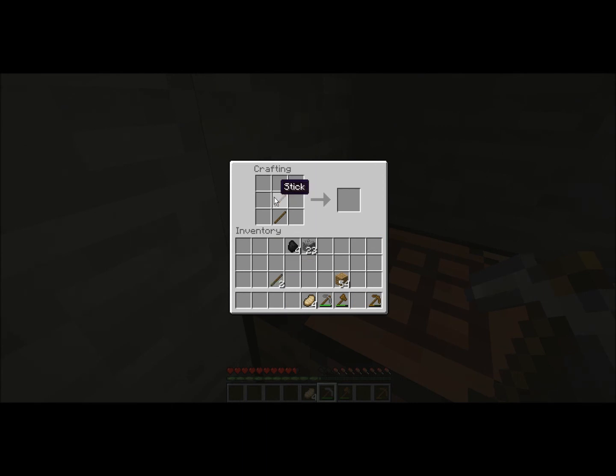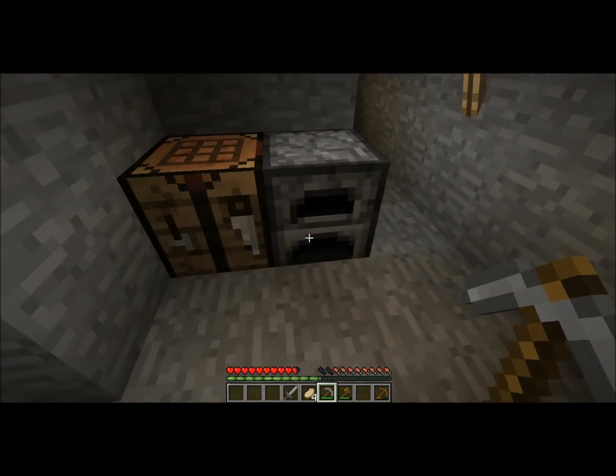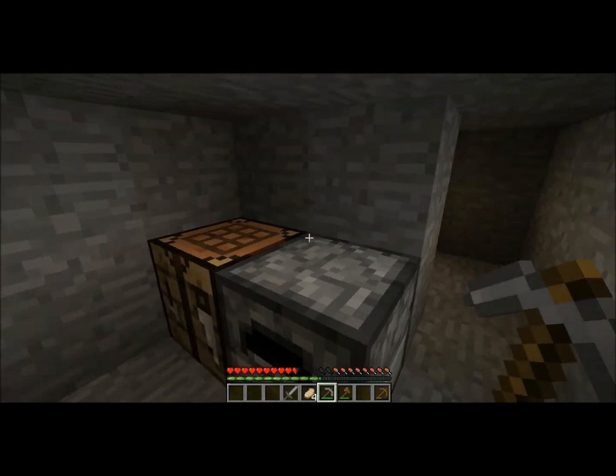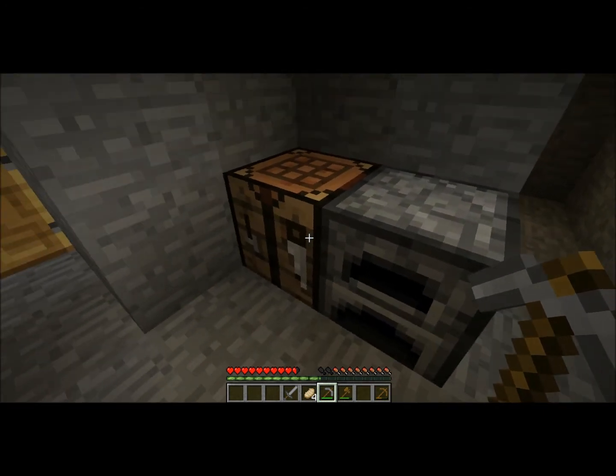A sword is pretty simple. Take two pieces of building material — either wood, cobblestone, iron, or diamond — stacked with a stick below: this will make a stone sword in this case since we have cobblestone. You can make an iron sword and a diamond sword — diamond swords do the most damage. Iron swords just last longer than stone swords. Iron is a good tool because it's a lot less rare than diamond and easy to come across. Cobblestone is obviously the most available, but they take too long to mine through stuff and can wear down pretty fast.